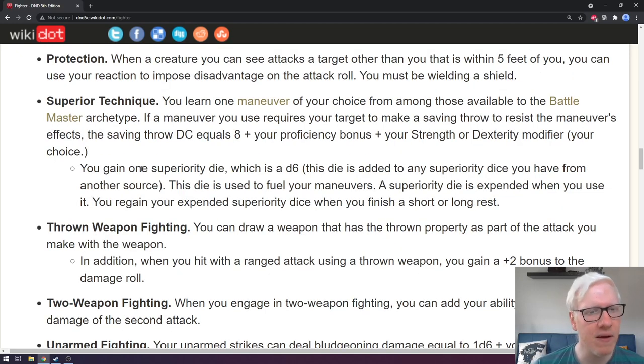Next is superior technique. You learn one maneuver of your choice from those available to the Battle Master archetype. If a maneuver requires your target to make a saving throw, the DC equals 8 plus your proficiency bonus plus your strength or dexterity modifier. You also gain one superiority die, which is a d6, used to fuel your maneuvers. A superiority die is expended when used and regained on a short or long rest. This gives you a flavor of the Battle Master even if you don't take that archetype — or if you are a Battle Master, you get an extra maneuver and an extra superiority die.